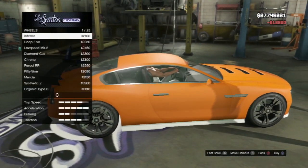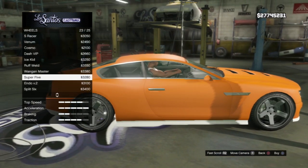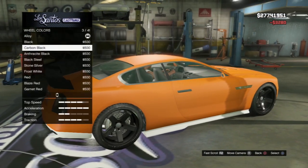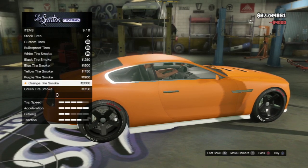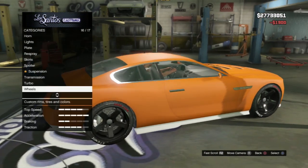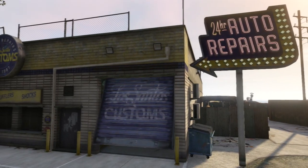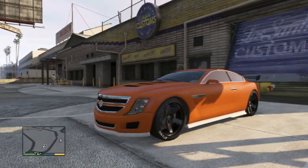This is the sports wheel category, so let's go with a nice one. Let's go with the Super 5 in black — custom. There we go. Purple tyre smoke just out of randomness. And there you have it folks — a few customiser options, bumpers and spoilers and whatnot. Looking nice indeed.